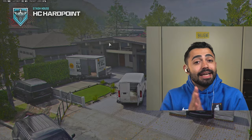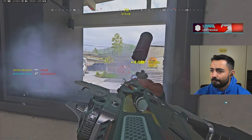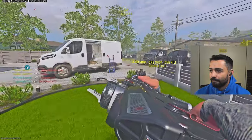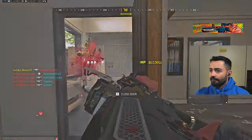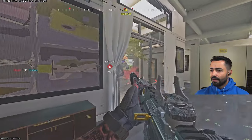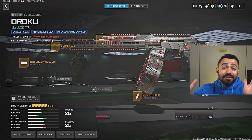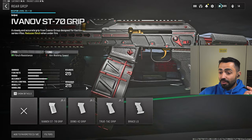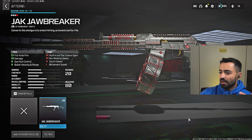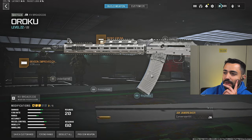Let's see how quick I get this thing unlocked. I feel like it should be pretty quick. All right, I got a double there. After like a game and a quarter, we got the attachment. Here we go — grips, conversion kit, Jack Jawbreaker. Equipped. Boom.